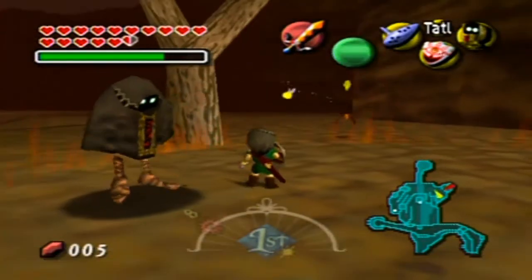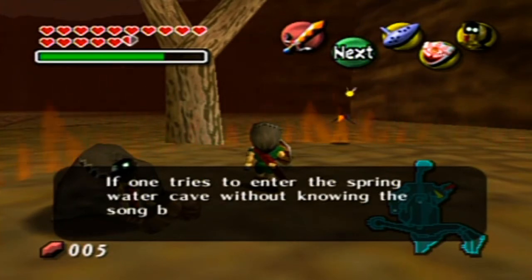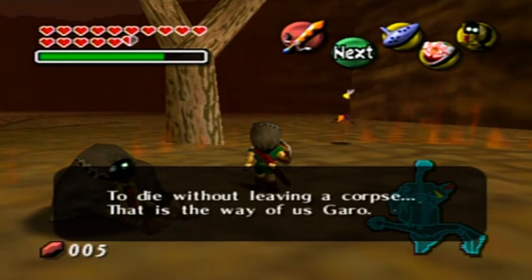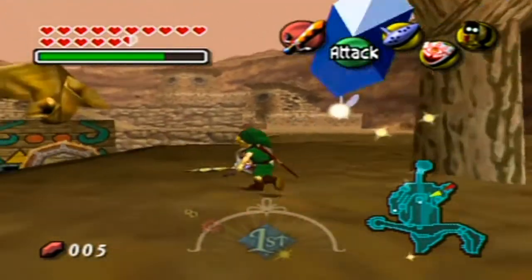The last place that I'm going to is that cave up on top of the hill. If I don't try to enter the spring water without telling a song buried in green, that poor visitor shall meet with disaster! Remember we learned the Song of Storms? That's exactly what we need to make progress!